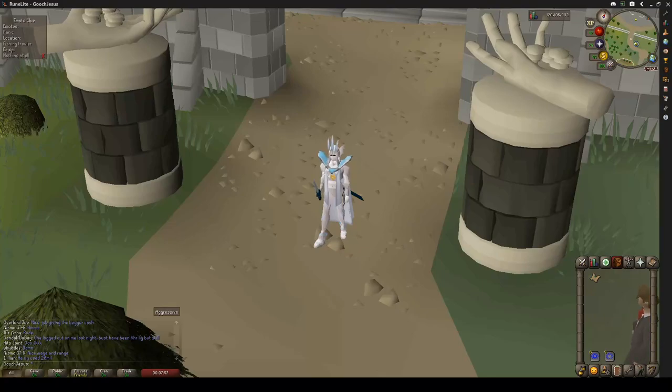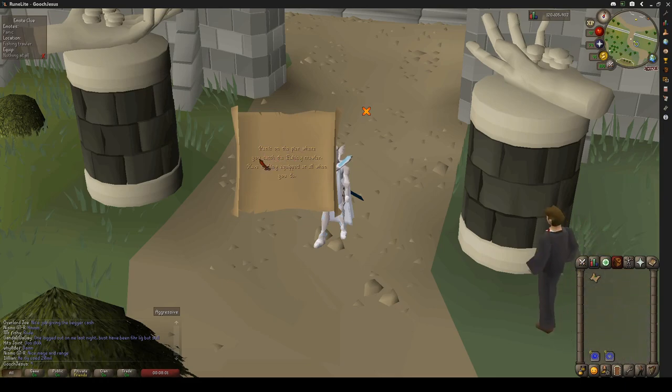Hello everybody, Corvitzer here. Today we're going to be doing an easy clue scroll. Panic on the pier where you catch the fishing trawler. Have nothing equipped at all when you do.